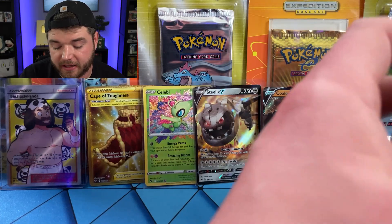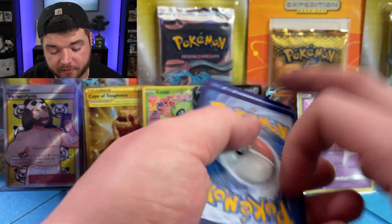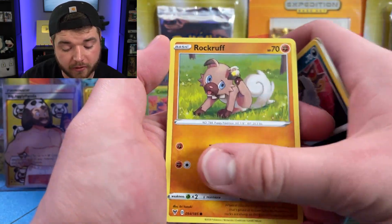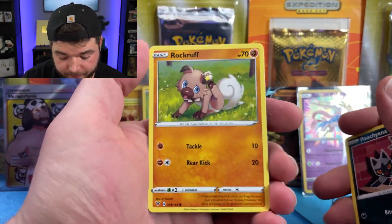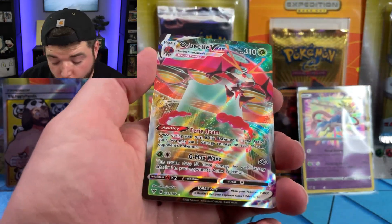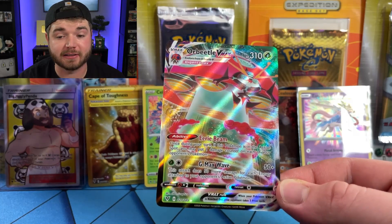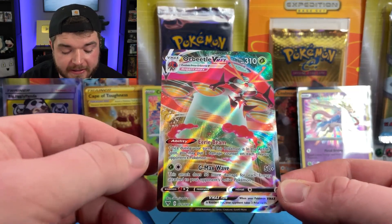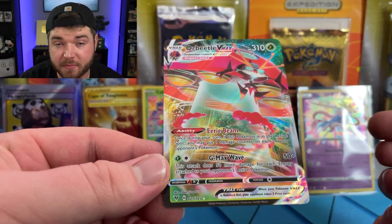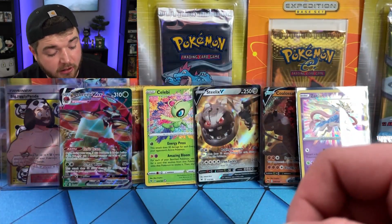So I guess it answers our question of which Amazing Rares are in this set, because it was neither of the ones I mentioned earlier. Looks like we got another holo — I keep forgetting not to reveal the code because I'm a dummy. Dusclops — oh that's sick, he's so dark and spooky. Wooloo, Pincurchin, Rockruff, Blitzle, Skiddo, Ferroseed — Reverse Holo Inkay, and... Orbeetle VMAX! Look at that beautiful card — floating around like a damn UFO. I really like Orbeetle, it's a really awesome Pokemon. When it goes into its VMAX form, it turns into a freaking spaceship. That is awesome.